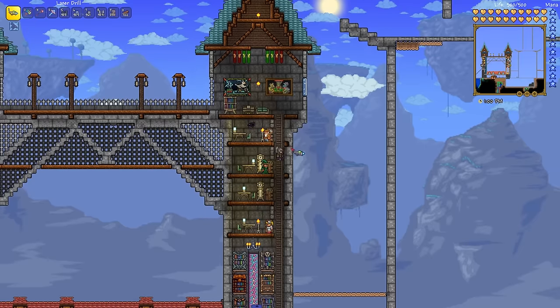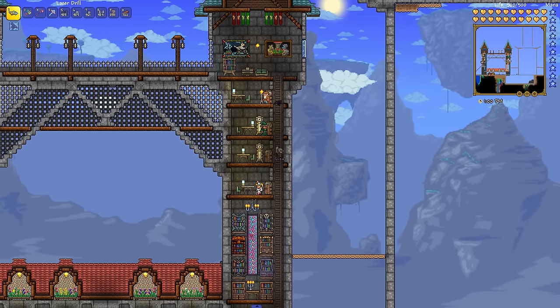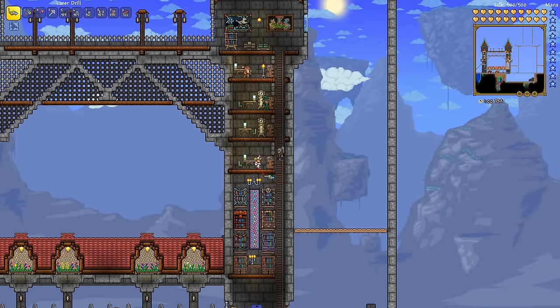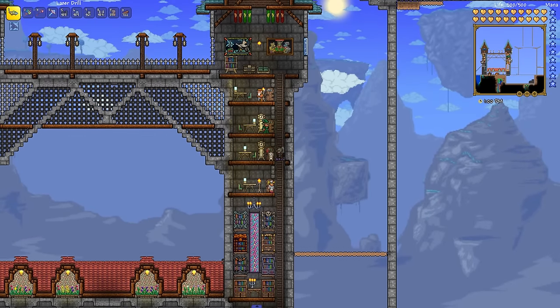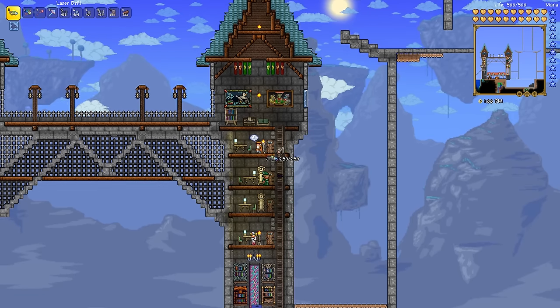We've got a bridge built between the first and second tower. The second tower is the knowledge tower — this is where all the bookcases are. We've got the big library section here with the stained glass window behind. I guess being a nurse requires a lot of studying, so she's here. The warlock and the sorcerer are here too.